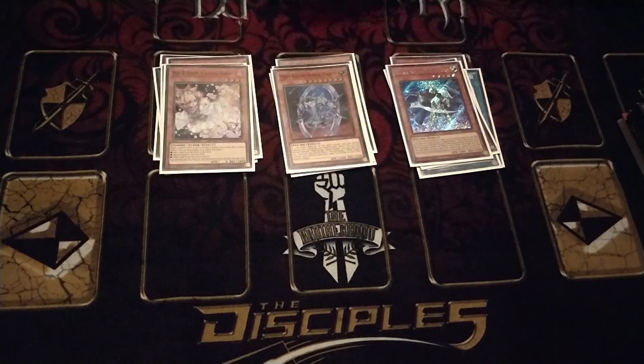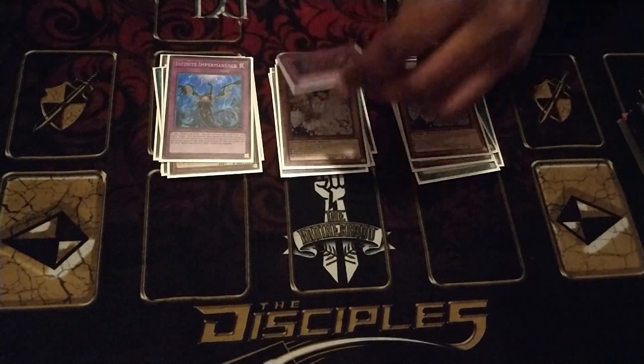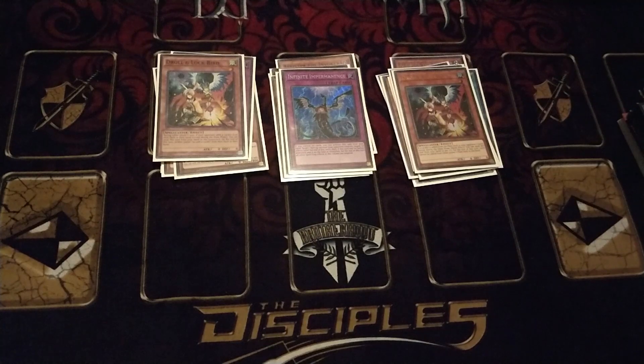For the hand traps, we have 3 Ash Blossom — that's the best hand trap, hits every matchup pretty much. 3 Impermanence, also good all-around for a majority of matchups and relevant for the FTK since it doesn't get negated by Aleister. And then 2 Called by the Grave — also for the FTK, but also good against Trickstar and Sky Striker, the heavy search decks. Being able to stun them and not allow them to set up for a turn gives you a chance to push on your turn and makes it easier to OTK.